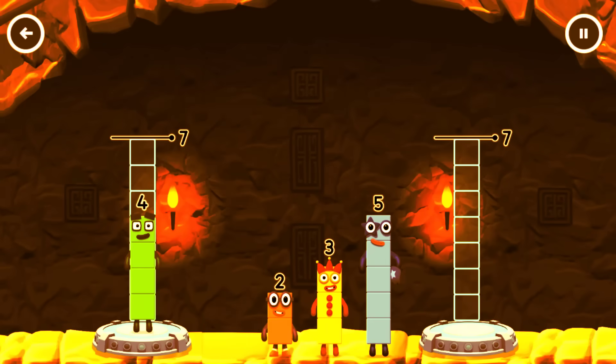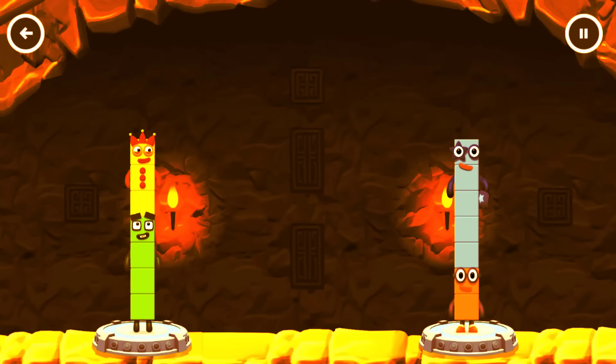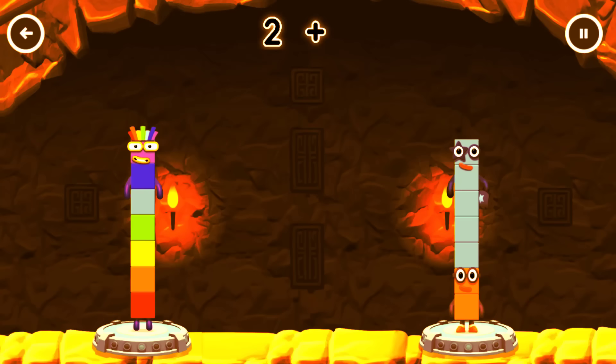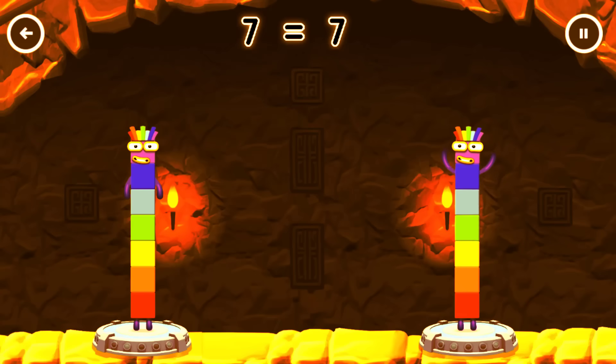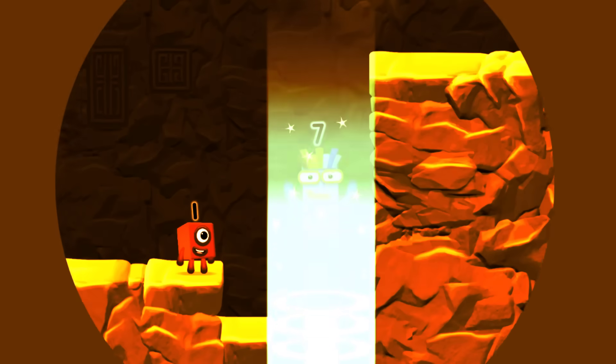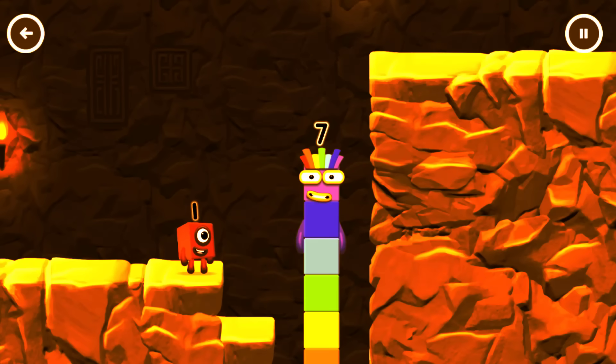Share the number blocks evenly to make two groups of seven. You cracked it! Four plus three equals seven. Two plus five equals seven. Seven equals seven. I am seven. Excellent!